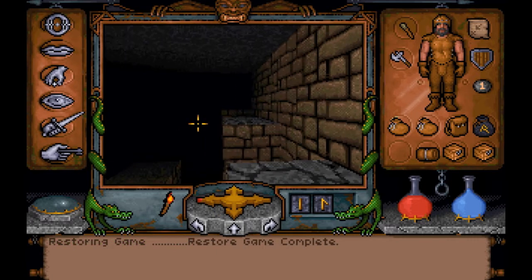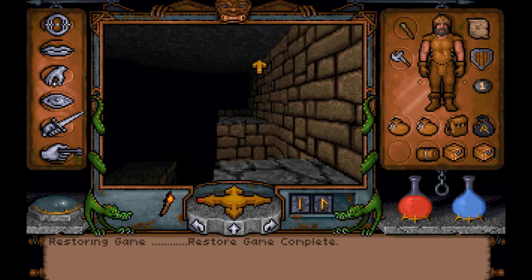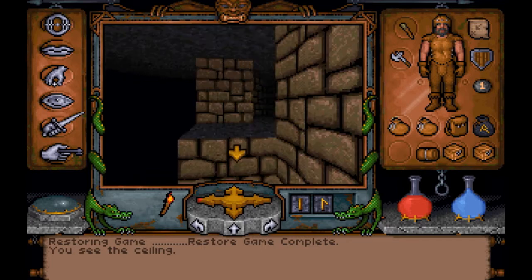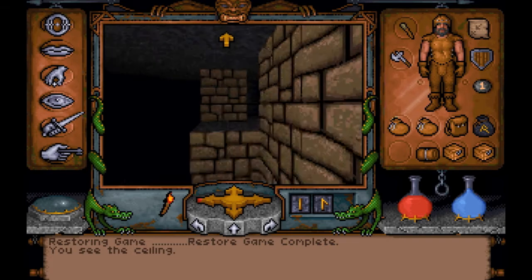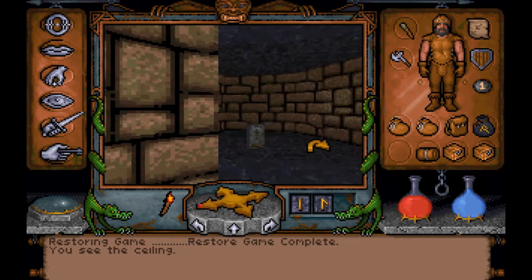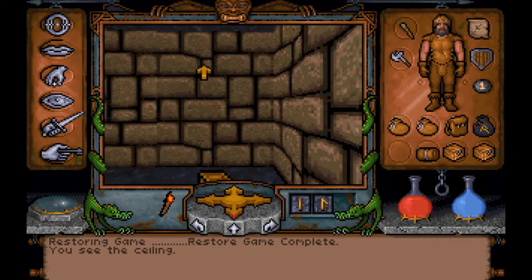We're up here, we're on the last two jumps. Made it all the way up here - let's see if we can get this one. Alright, one last one to go. And there - we made it! So let's see what was worth all that trouble up here in this room.